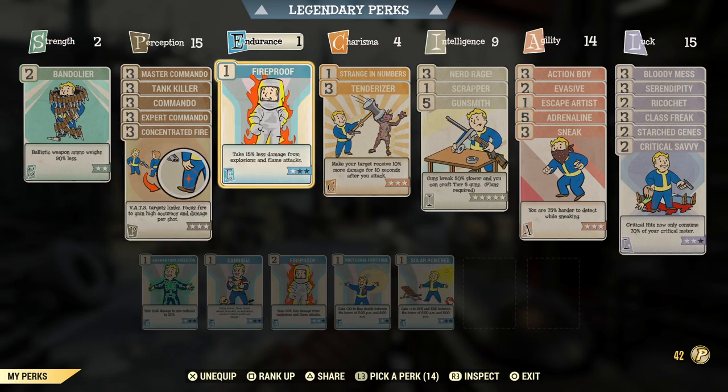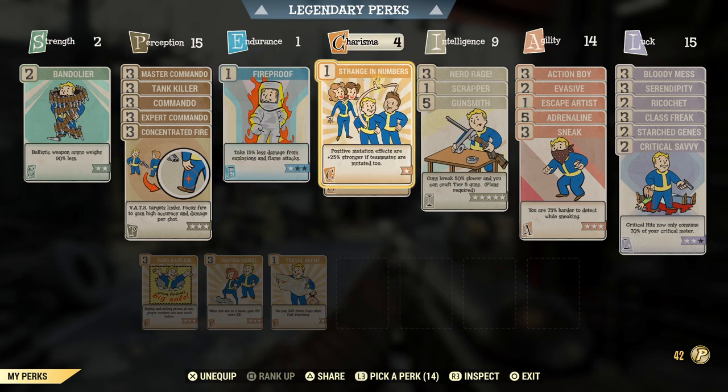In Endurance I've got one point — Fireproof is there because I have a two-shot explosive handmade I like to use. Normally I'd have a dense Secret Service chest piece to combat the explosive damage, but since I'm using unyielding right now I just have Fireproof. You could easily put the dense mod on your unyielding chest piece if you're using an explosive gun.